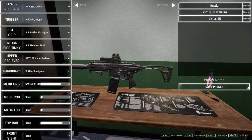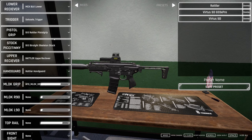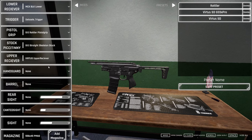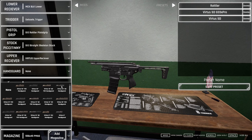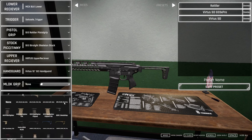Stock: skeleton stock. Let's go with the SIG skeleton stock — Rattler upper receiver. Straight skeleton stock — yeah, we'll go with the straight, I think that's good. That's our butt stock. For the upper receiver, let's go with a black Virtus upper receiver to be safe. Handguard: let's do a 10-inch SD handguard — beautiful. M-LOK grip: let's run the MVG.